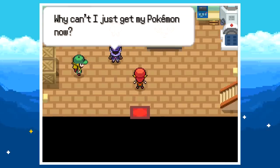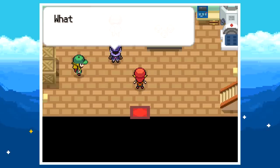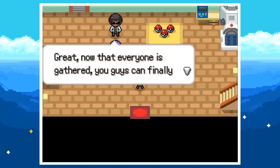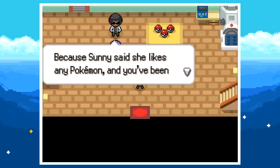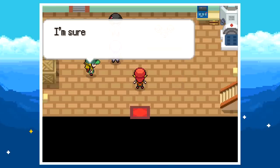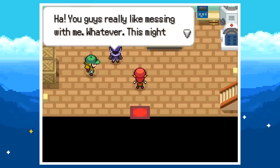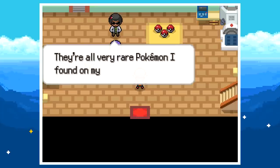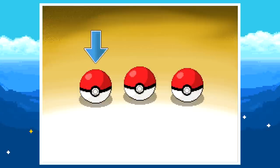In the lab, both rivals are already here. Knight is impatient as always, wanting his Pokémon now. The professor says Orangie gets to choose first — in classic Pokémon fashion — because Sunny likes any Pokémon and Knight has been annoying him for the past hour. Knight shrugs it off: 'This might give me a tactical advantage anyway.' The professor says choose wisely — these are all rare Pokémon found on his trip.